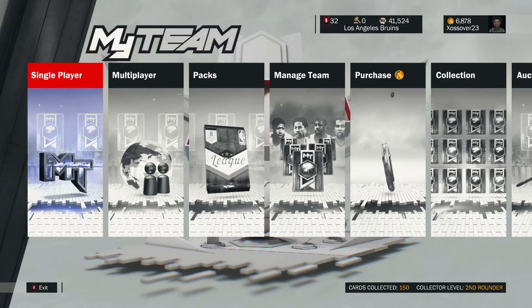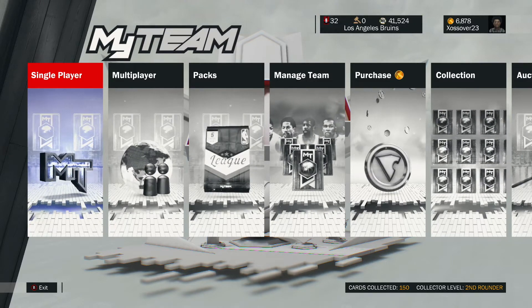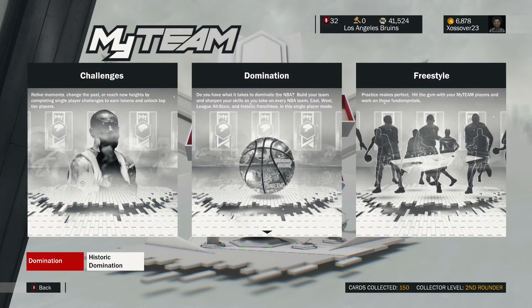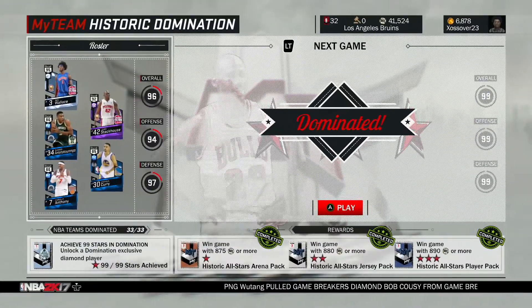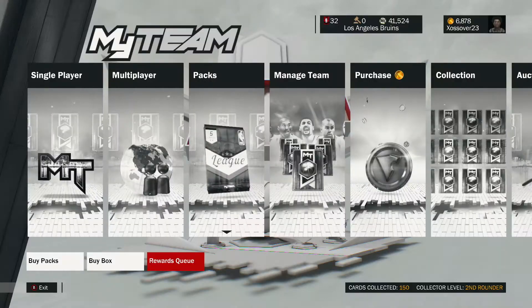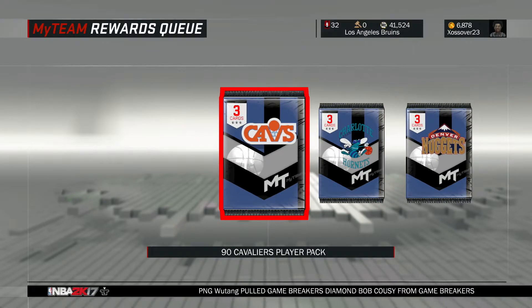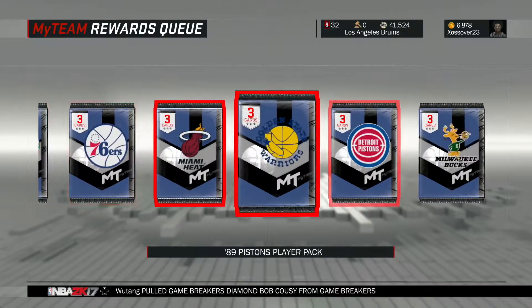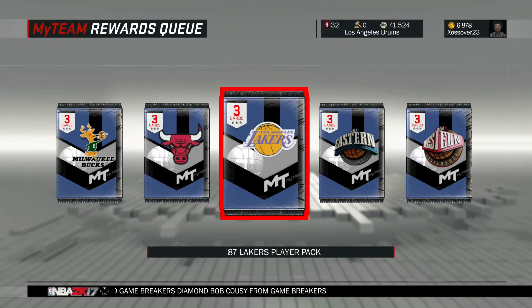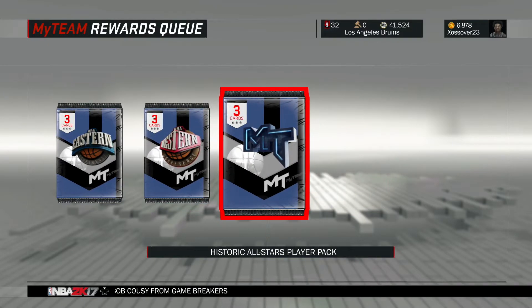Our first video for coming back is a pack opening on MyTeam - MyTeam is gonna be coming a lot more to this channel. I do a lot of online gameplay, and we finally finished domination and historic domination - all done. We're not gonna be buying packs; we're actually gonna be opening up all the rewards packs. I saved them all, well I actually opened the first one which was a Mavericks one and we got a gold Brandon Haywood or something like that. All these packs here you get from domination and historic domination - the normal domination with the current NBA teams I already opened.